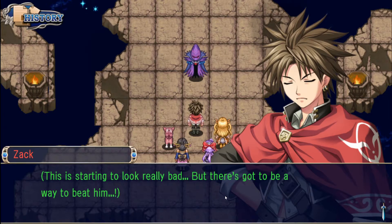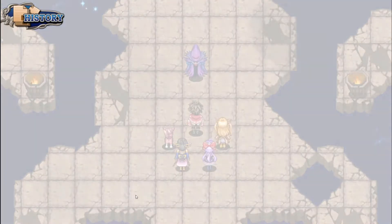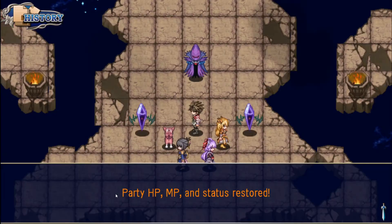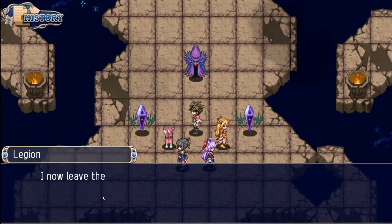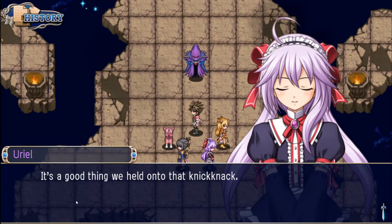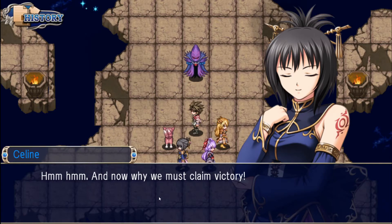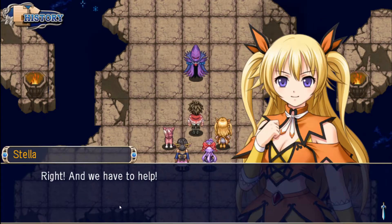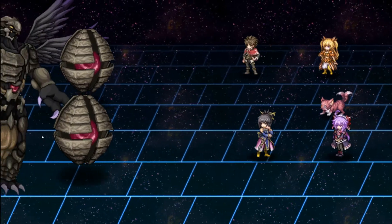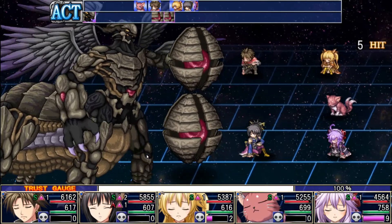Noct, this is starting to look really bad. But there's got to be a way to beat him. Wait — the Heart Jewel. Lend us your power. Legion, do not give up — we are humans. Party HP, MP, and status restored. Awesome. I now leave the rest in your hands. Looks like this boost of energy came in just in the nick of time. It's a good thing we held onto that knick-knack. And now we must claim victory. It's too early to give up — Felix still hasn't got through to him. We have to help him. Then follow my lead. So we get this interesting cutscene — and isn't that the craziest artwork you've ever seen? Now there is a reason why we saved up our Trust Gauge, and you're about to see why.